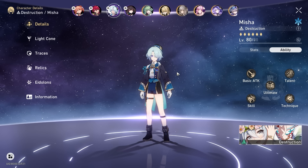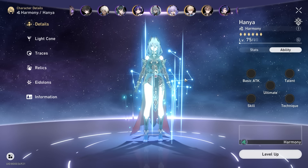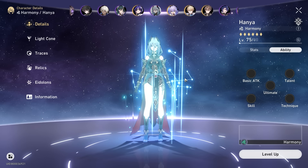That's my thoughts on all eight characters in the four-star selector. I hope you found this video helpful as a broad overview. If you want more content on individual characters, we have team building guides on specific five-stars and these characters as well — check them out. Let me know in the comments which character you're planning to pick up and what Eidolon they're at. See you in the next video.